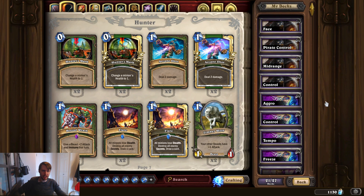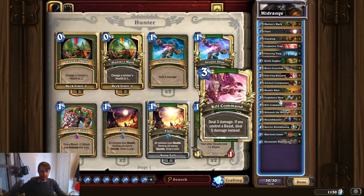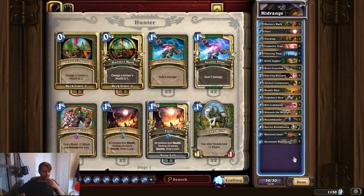Getting away from control — what else can Hunter do? Mid-range Hunter, you definitely see from time to time, and there's a good chance you've tried it. I don't particularly love this deck, and it's not that it's terrible. You'll see a lot of similarities to the decks we just looked at: the traps, Knife Juggler, Animal Companion, the bow — a lot of Hunter staples. It's pretty hard to break away from those core cards. I just feel like this is outclassed by Control Hunter in a lot of ways.